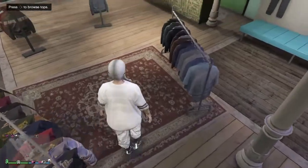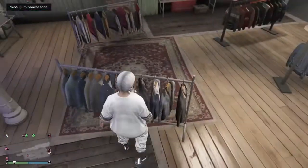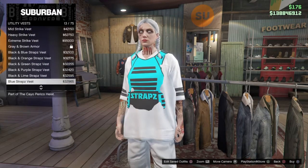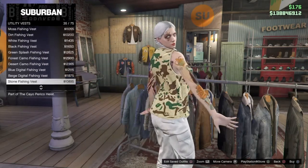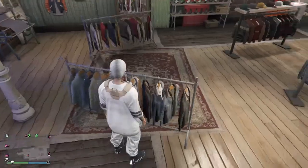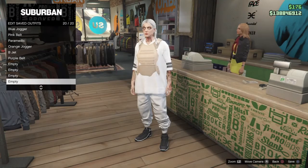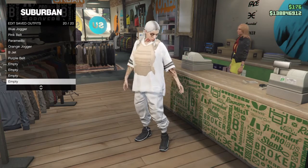As you can see, all my accessories have been taken off. Now go over to Tops, go to Utility Vests — it should be number 43. This works on male and female the same way. Keep going down to number 43. As you can see, it lets you put it on this outfit. Once you have that plate carrier and all accessories removed, save this to slot 20.